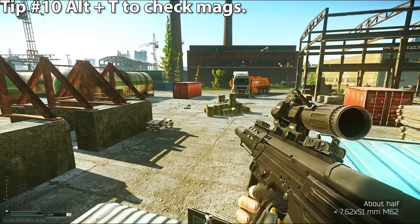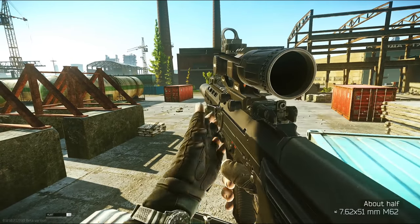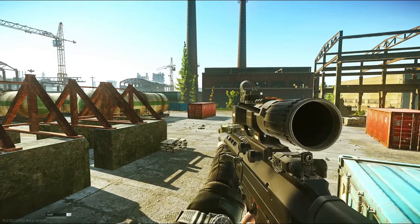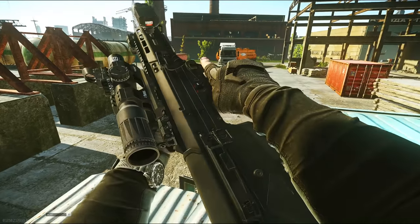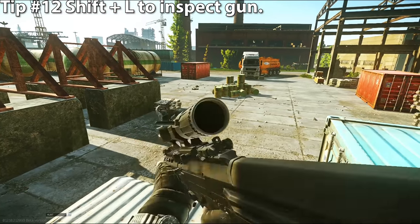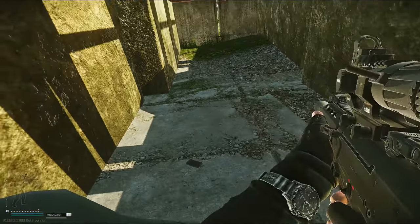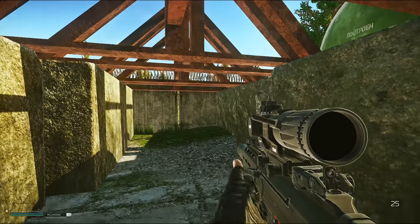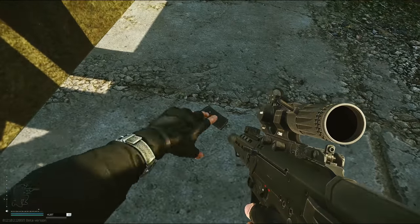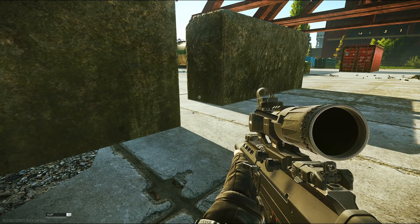Tip number ten: alt-T to check what's in your mag. For any gun with a magazine, hit alt-T and it will show you the ammo and roughly how full your mag is. Tip number eleven: shift-T to check what's in your gun's chamber — the gun itself can hold one bullet in the chamber, so shift-T to check. Tip number twelve: shift-L to inspect your gun, which lets you look at how cool it is. Tip number thirteen: double-tap R to do a combat reload. This reloads faster but drops your old mag on the ground. I tend to always combat reload in a fight, then go pick up the dropped mags after the fight if I win.